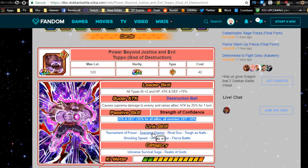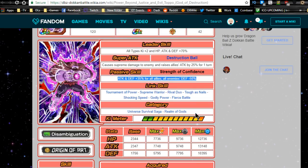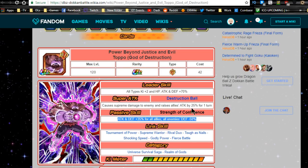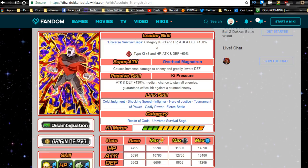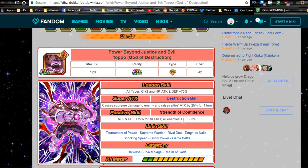His God of Destruction link skills are: Tournament of Power, Supreme Power, Rival Duo, Toughest Nails, Shocking Speed, Godly Power, and Fierce Battle. He now gets Godly Power and Fierce Battle, which is definitely very significant. He can also now be run on the Realm of Gods team. However, the regular Toppo is not on that category, so you can run the God of Destruction form on that team, but the regular Toppo won't get any buffs from it.